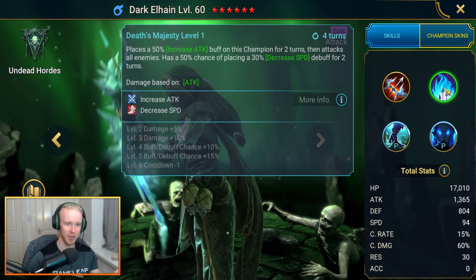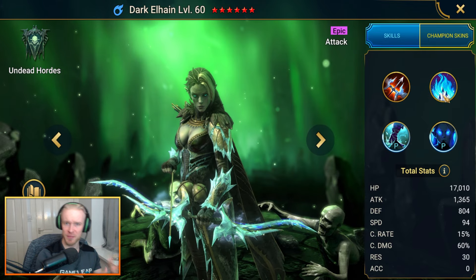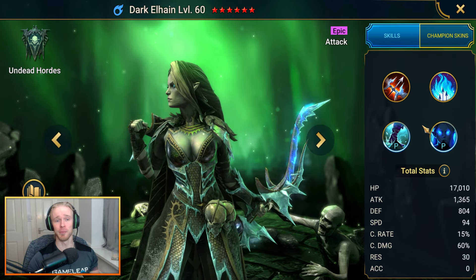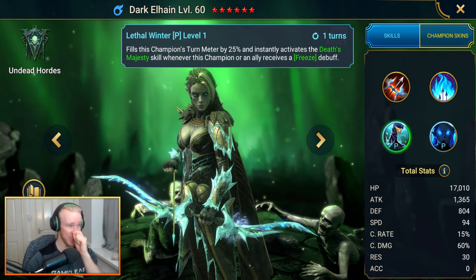She's not really a champ you're going to be taking into Hydra for the decreased speed - she's got 804 base defense which isn't ideal there either. But Dark Elhane is useful for Frost Spider in Doom Tower and Ice Golem as the dungeon boss, as well as certain PvP arena comps.